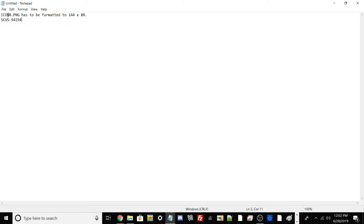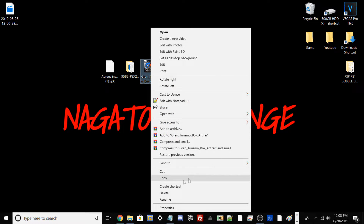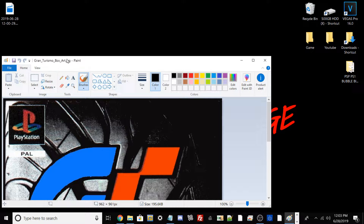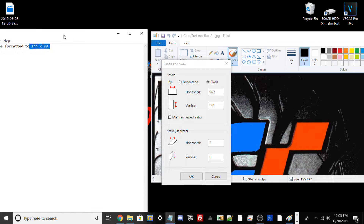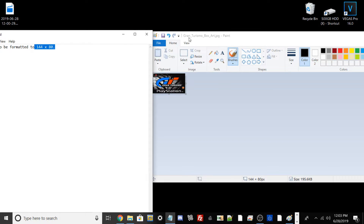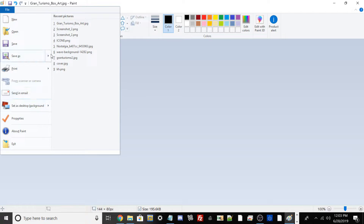We'll keep our content ID here. Once we make our icon0.png it has to be formatted in the correct dimensions. Before converting our .bin to a .pbp, let's work on the box art first. I'll right-click the box art and open it with Paint. Go to resize, switch to pixels, uncheck 'maintain aspect ratio,' and type 144 wide by 80 vertical, then hit OK. This is what it should look like. Now save the file as File > Save As > PNG, naming it icon0 in all capital letters — icon0.png — and save it to the desktop.